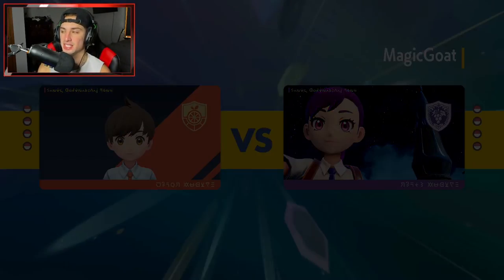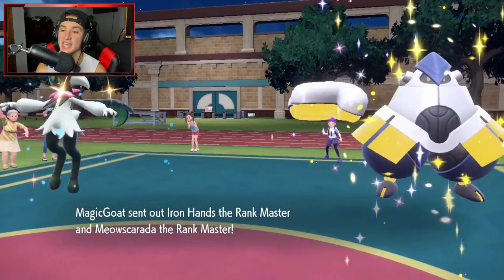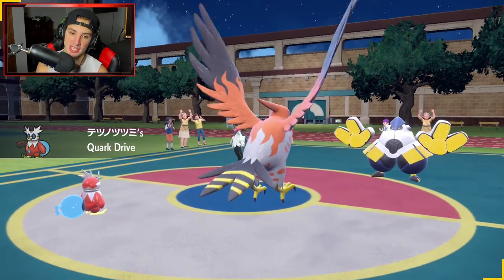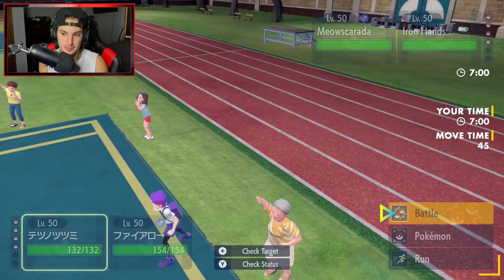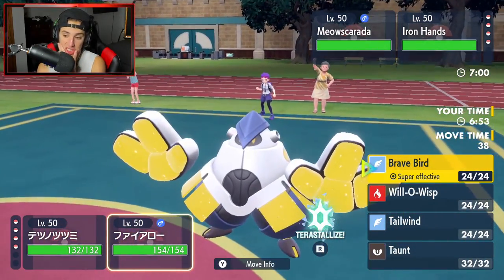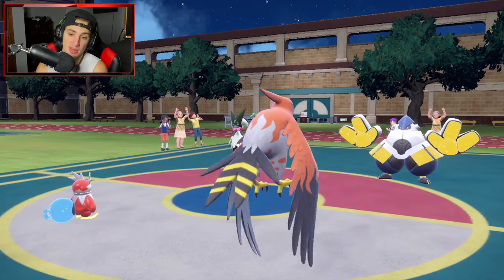If he leads it I might just double down into it. I think Iron Hands is going to come out for the lead — and it is Iron Hands and Meowscarada. I have to just protect Iron Bundle to keep it alive. The Quark Drive is going to boost our speed. It's just a simple play to protect it.